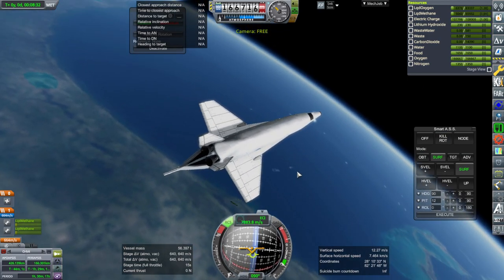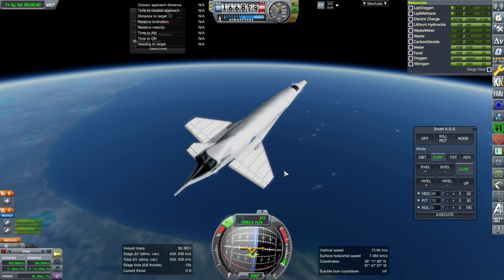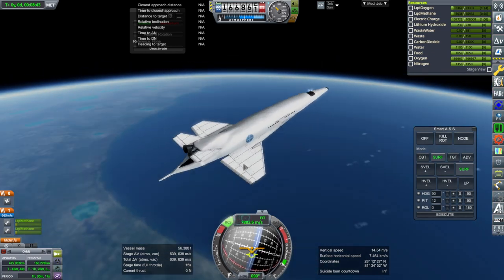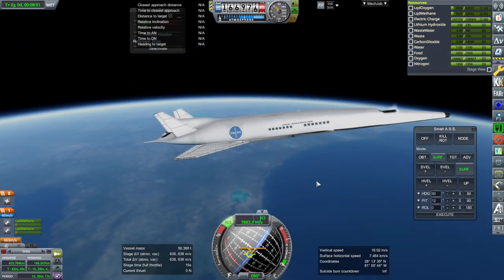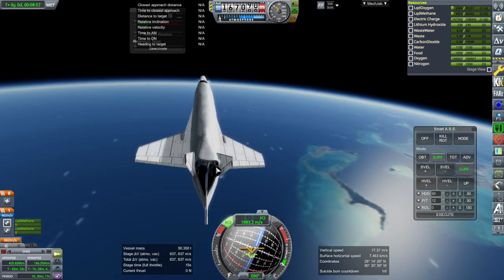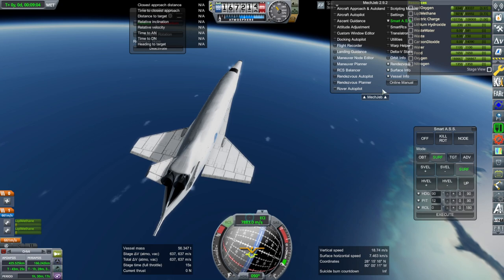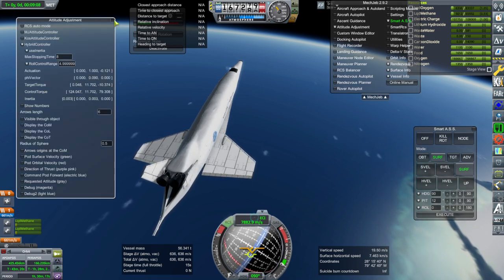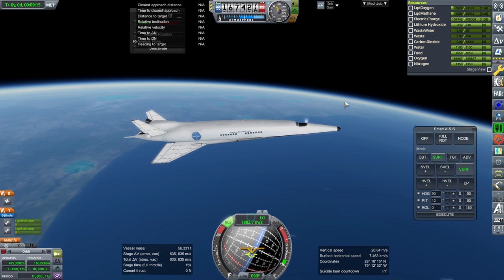We've got a high apoapsis — 426 by 166 km — with 640 meters per second left, which is good enough for normal low Earth orbit operations. The space station this was supposed to rendezvous with in 2001: A Space Odyssey was somewhat higher. It can be done. It obviously isn't as refined as the previous version with the Raptors, and we'll have to work on it — especially possibly increasing the gimbal limit on these engines. But it's in orbit now and progress is being made. Thanks for watching; please like if you enjoyed, and leave comments or suggestions below.